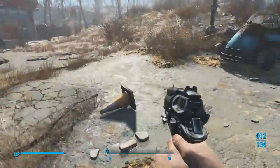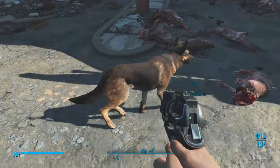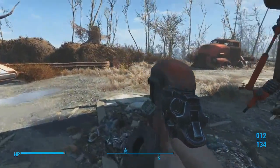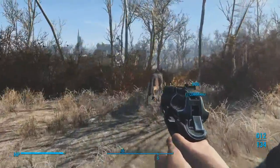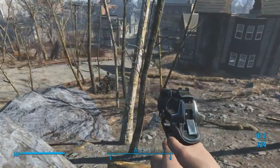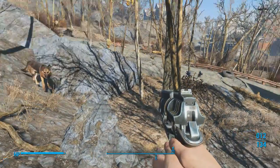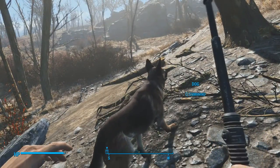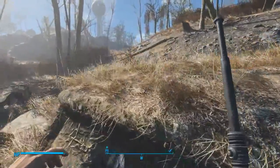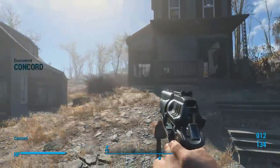What is up guys, welcome back to another episode of Fallout 4. Last episode we ended off at the Red Rocket truck stop and we got our first companion which is Dog. In this episode we're going to be spending most of our time in Concord, which I believe is down this way — over here — so that's where we're heading. There are some enemies here that I'm aware of.